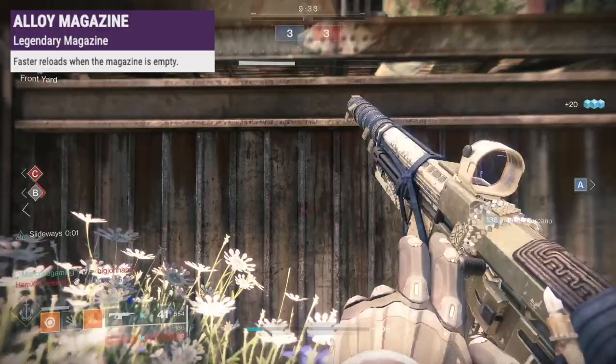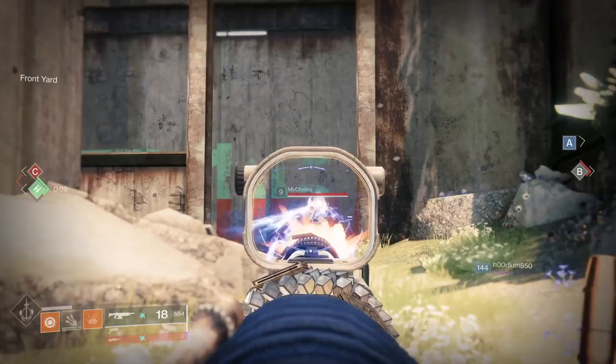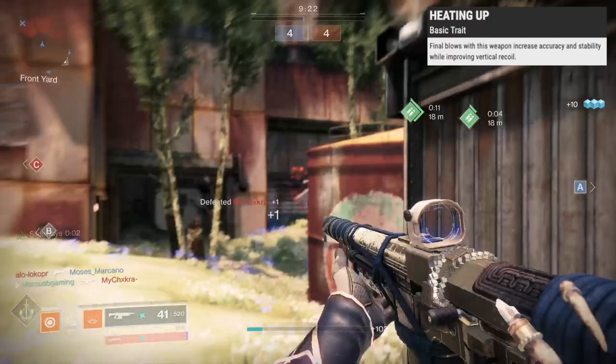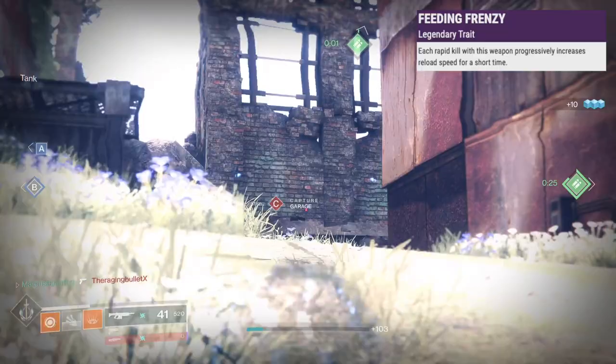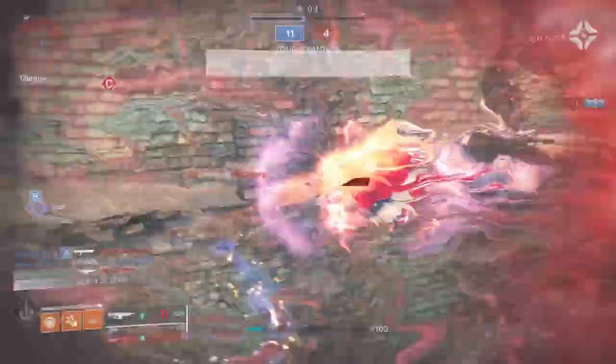In the next slot, Tunnel Vision boosts targeting and aim speed for reloading after a kill, Heating Up boosts accuracy, stability, and recoil control after kills, Killing Wind adds range and handling right after a kill, Surplus brings handling, reload, and stability for charged abilities, Feeding Frenzy speeds up reload for rapid kills, and Slideways partially reloads the mag and boosts handling and stability for a few seconds after a slide.